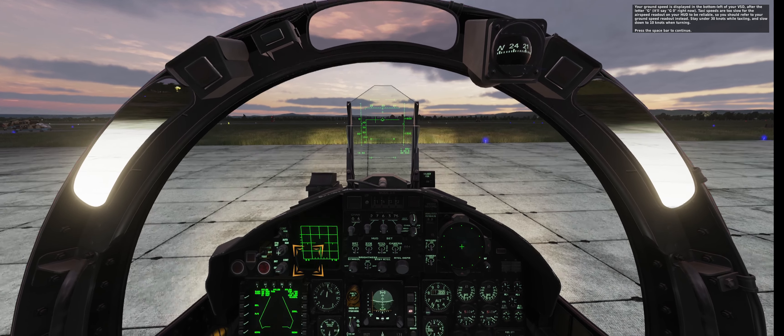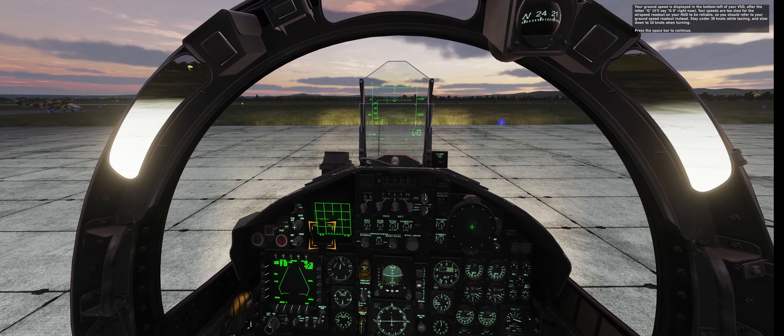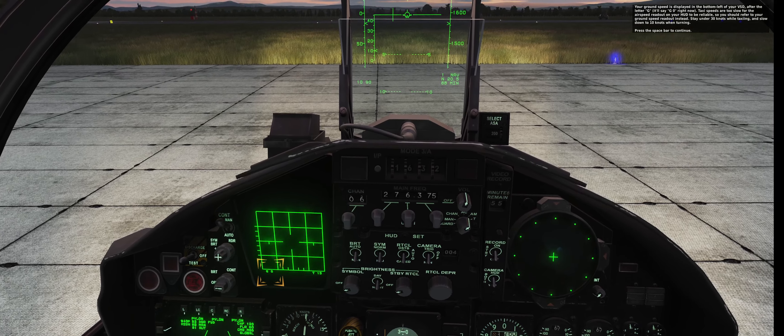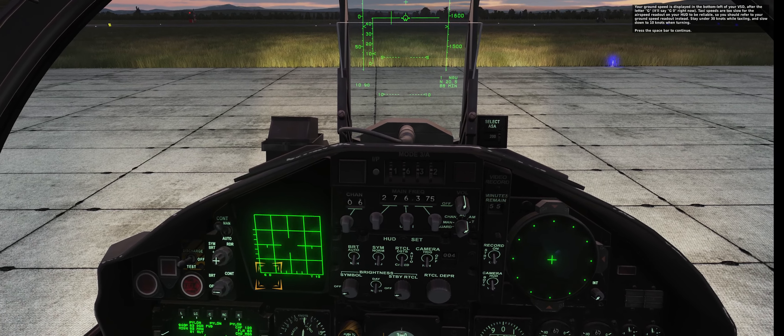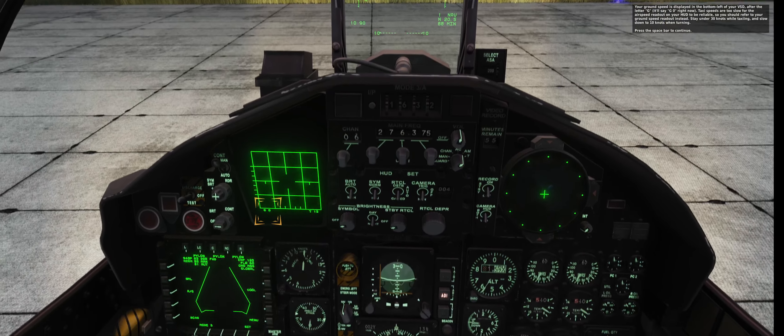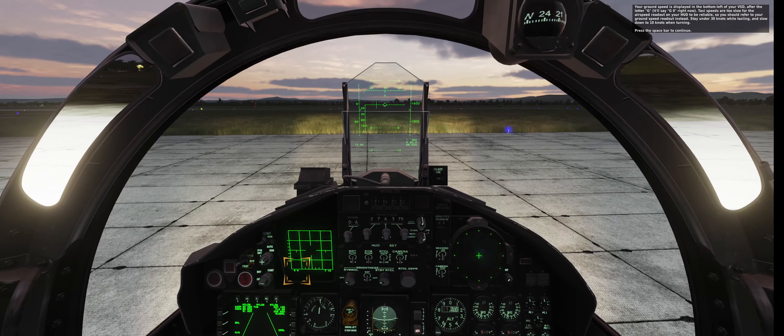Your ground speed is displayed in the bottom left of your VSD after the letter G — it'll say G0 right now. Taxi speeds are too slow for the airspeed readout on your HUD to be reliable, so you should refer to your ground speed readout instead. Stay under 30 knots while taxiing and slow down to 10 knots when turning. Press the spacebar to continue.